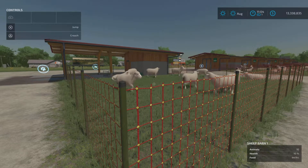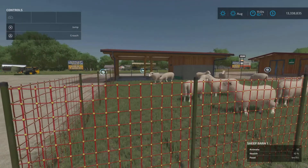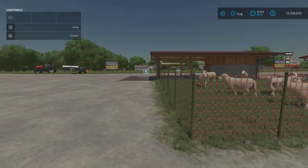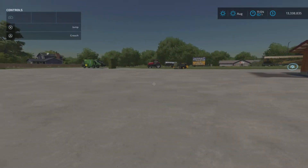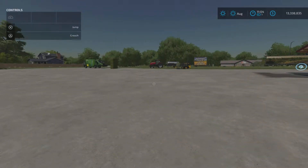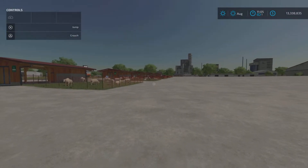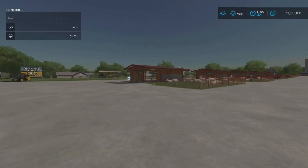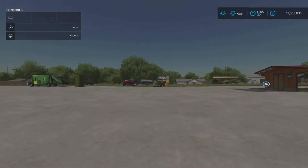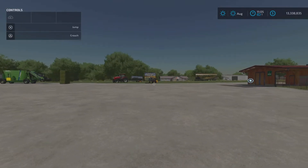Welcome everybody, Farm Sim Snowy here. In this video we're going to take a look at the sheep - where you can buy them, all the animal pens for them, how to feed them, etc. I've already got some placed down with some sheep in, and a couple of bits and bobs set up ready to go, which I'll show you as we go through.